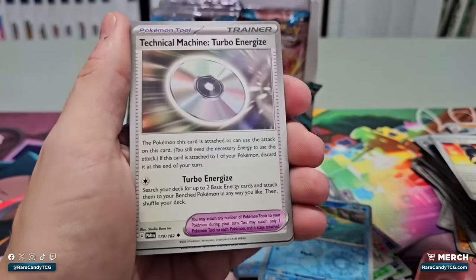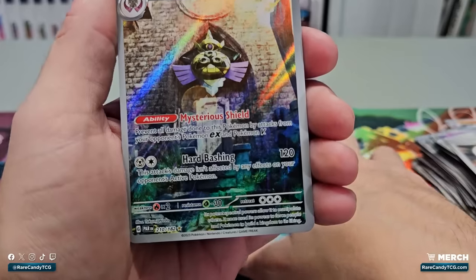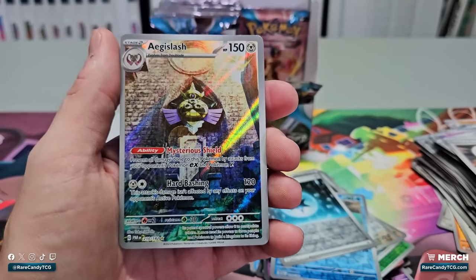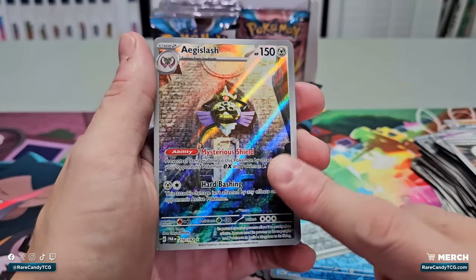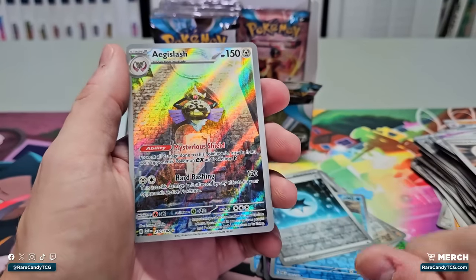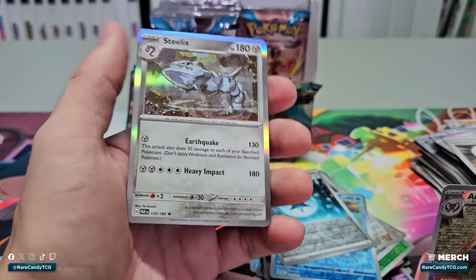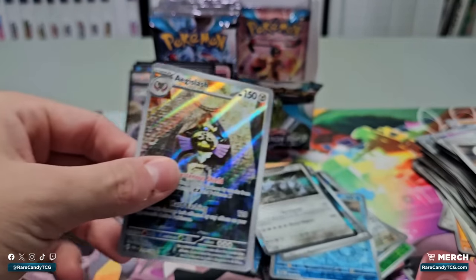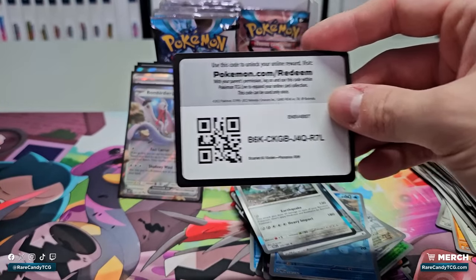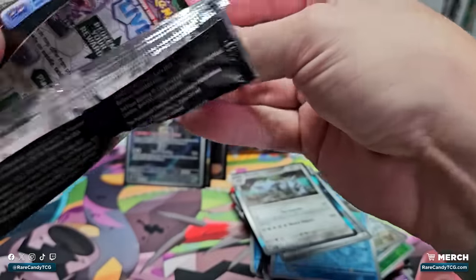We have an Illustration Rare Aegislash — I think this is actually an underrated card people are sleeping on. I know it has the same ability as the Mimikyu we already have, but this card has a lot more HP and does better damage too, so it could be worth playing at some point. And we have a holo rare Steelix. I'll get a sleeve on this Aegislash and shout out a code card for that one too. We're down to the last two packs of the first half, and honestly I'm not sure we'll get anything else — but we've already pulled so much.